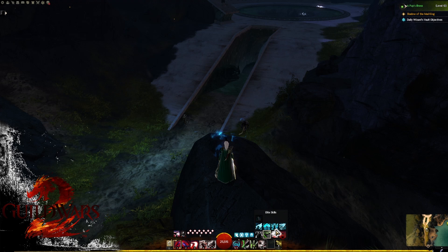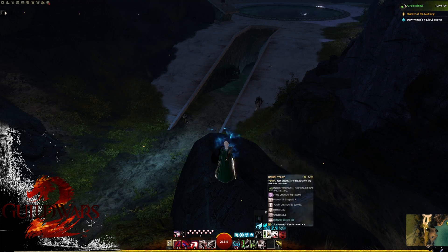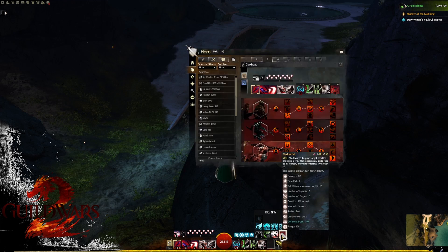For our elite utility, Basilisk Venom is generally what we leave on because it's an incredibly strong CC ability — it does 150 defiance bar damage and we give it to five targets, equating to about 750 CC if everybody hits it. Hopefully people aren't wasting it on a random add, but using it on the thing that actually needs to be CC'd.